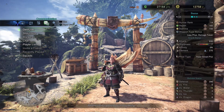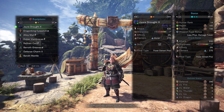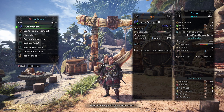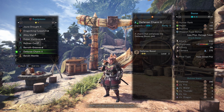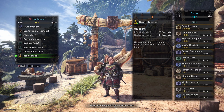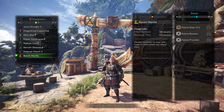Let me show you my equipment. I have the Jura Drought 2 from the mud monster Mudjiath. I have the Dragon King Eye Patch, Alloy Mail, Dober Band Braces, Wraithian Coil, Baroth Greaves, Defense Charm 2, and the Bandit Mantle. This gives me a whole bunch of skills: stun resistance, defense boost, weakness exploit — you can see all of them down there.